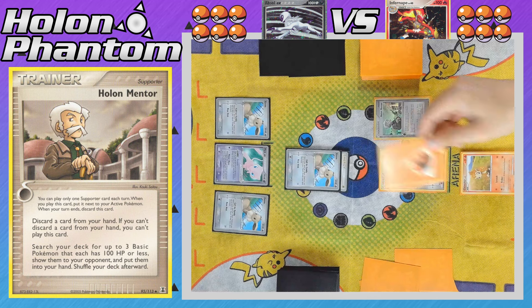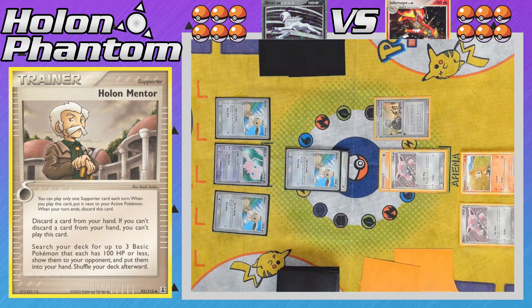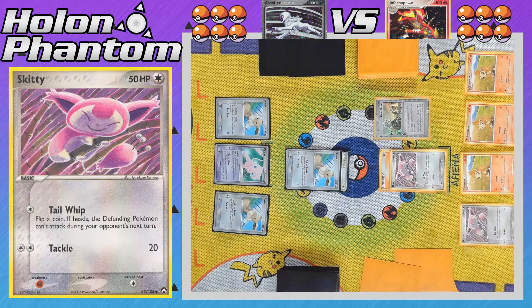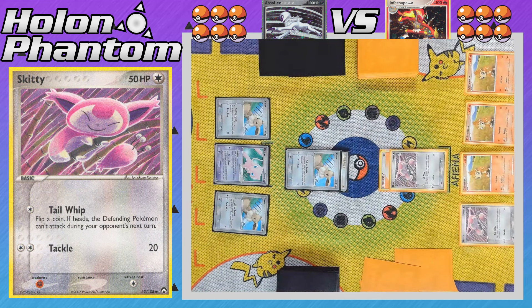Back over to the other side, the player activates their own Holland Mentor, discarding a Fire Energy to search their deck for three basic Pokemon of their own. We see another Skiddy coming down to the bench, followed by a second Chimchar and a third Chimchar — just filling out their bench. Chimchar is going to be the main attacker of the deck once it evolves into Infernape, while Skiddy is the support Pokemon. There's another Tail Whip from the active Skiddy — and it's another heads, which means Eevee still cannot attack.